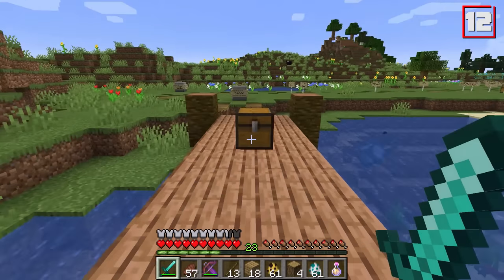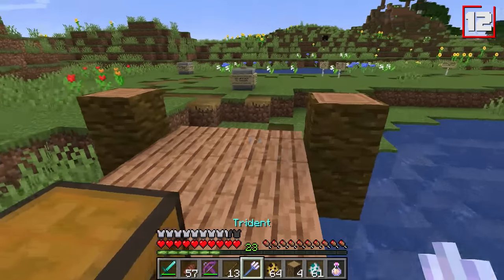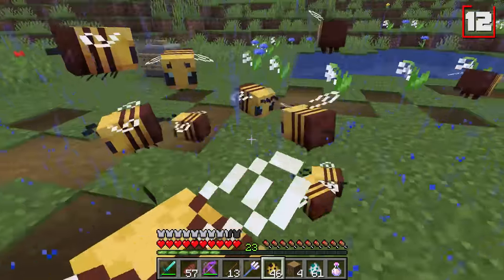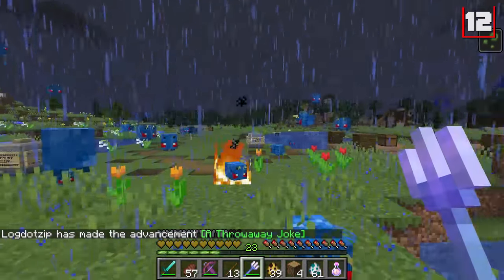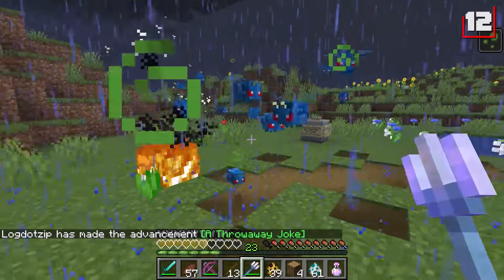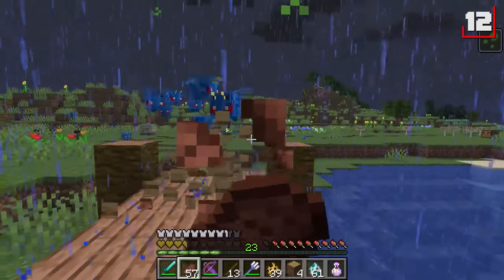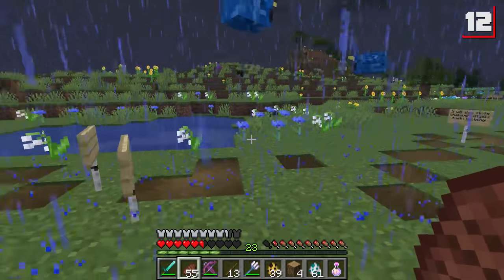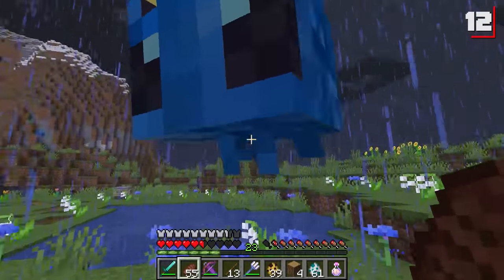Number 12 is the lightning bee. You can get this bee by shocking one with a trident enchanted with channeling. First, we're going to set the weather to thunder, then spawn in a whole bunch of bees so there's no possible way I miss. They're all lightning bees and all angry with me. Any lightning bees that get close to flowers will instantly strike them with lightning, and once they do that, it will literally turn those flowers into wither roses.